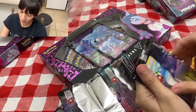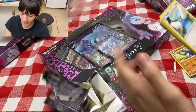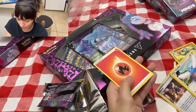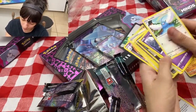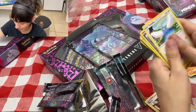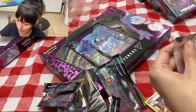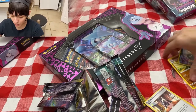Last but not least for this box — we got Swablu, Karrablast, and Mareanie again. This one didn't bring any more holographics. So in this pack we got two Machamps — excuse me, I miscounted — two Machamps total.